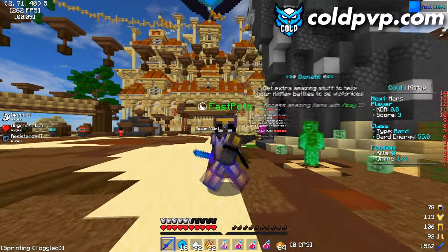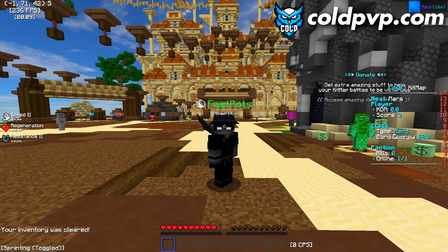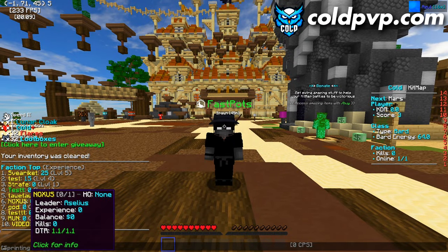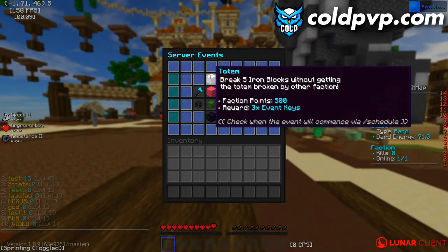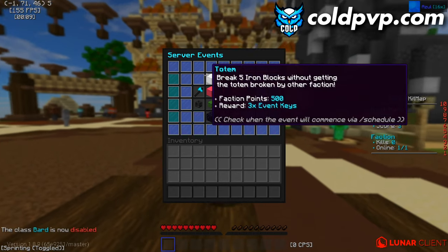Now let's talk about how to get points on the server for F top. If you do '/f top' you can see people's points. You gain points by killing people and completing events. Doing '/events' will show you all the events that give you loads of points.